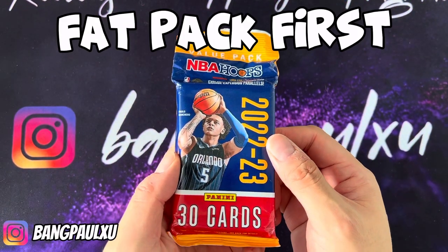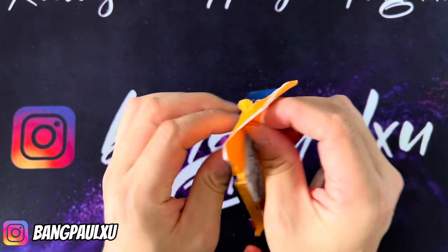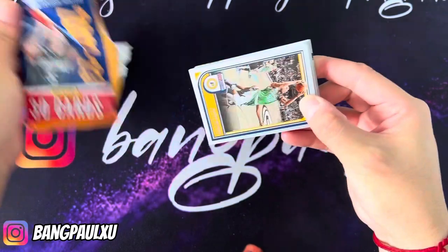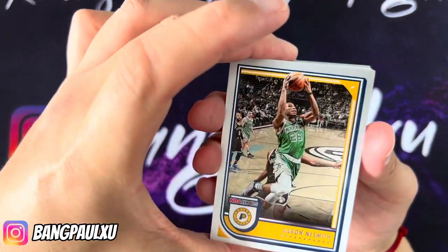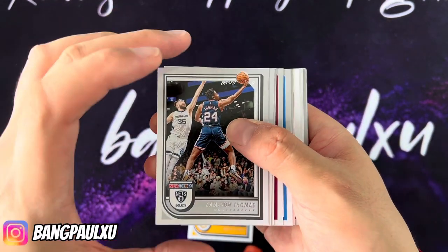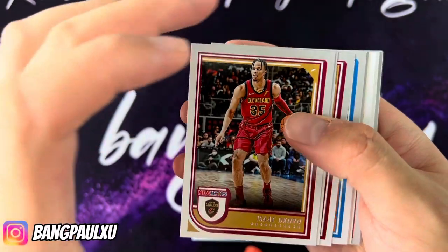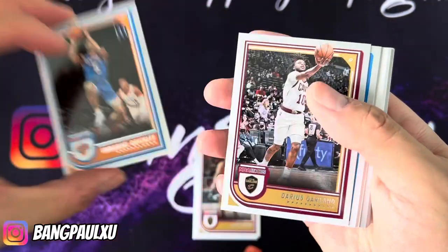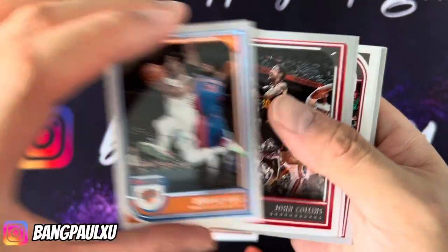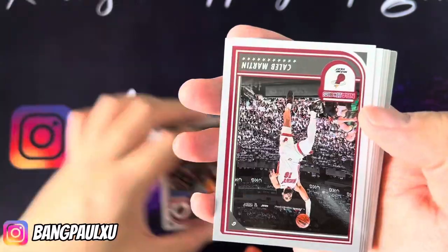Let's start with the fat pack of Hoops. Hope everybody's doing well — I'm gonna have more videos coming out so please stay tuned. Let's get right into ripping. We have Aaron Naismith, Cameron Thomas, Isaac Okoro, Emmanuel Quickly, Darius Garland, Derrick Rose, John Collins, Fred Van Fleet, and we're turning the pack.